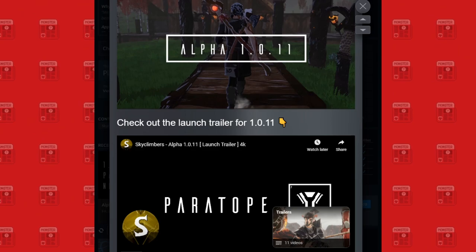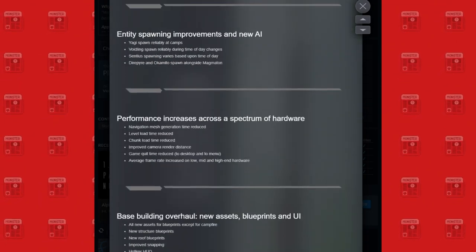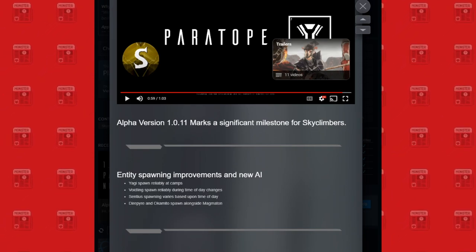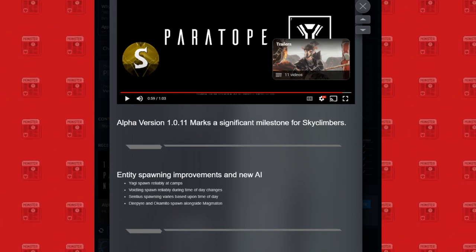Okay, so pretty straightforward — just about a minute long. It goes over the basics of what we're going to be talking about here. If you have the alpha, there's some stuff to look forward to. I know the alpha was a little bit barren, so hopefully this adds a bit of content for us to check out. Let's see what the patch notes say.